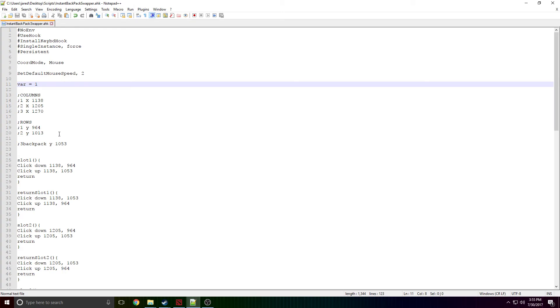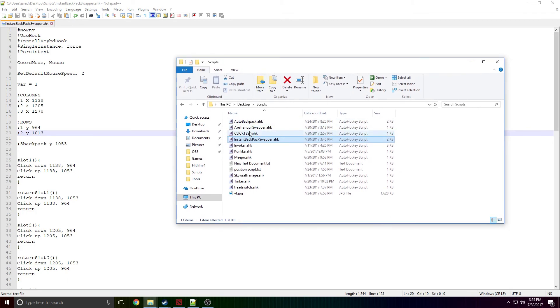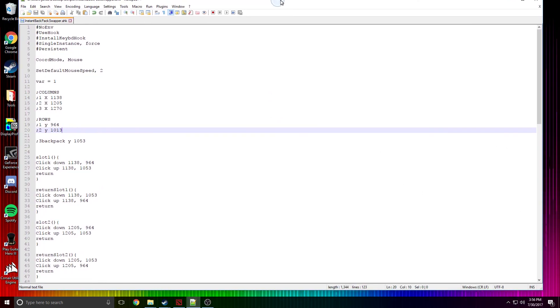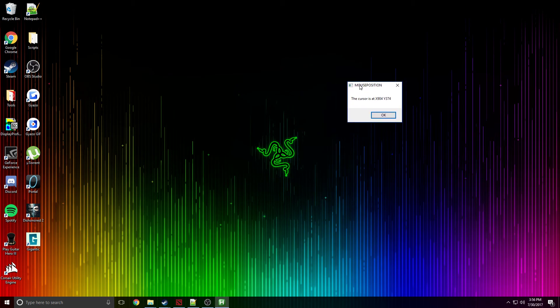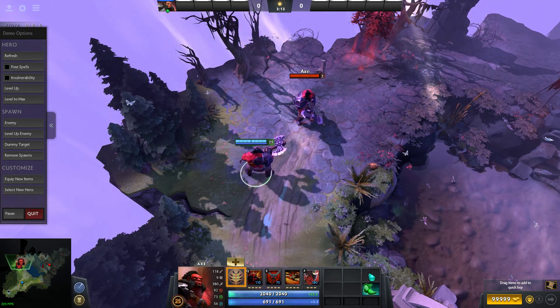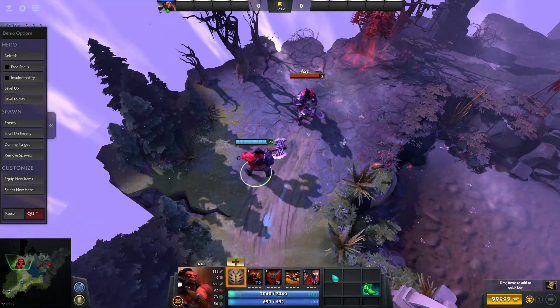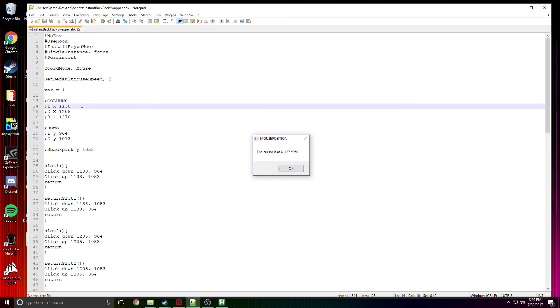This is stuff I mapped out using my click test script, which will also be on my MediaFire — download and run that. If you press the X key on your keyboard, it's gonna show you where your mouse is located on your screen. Close out everything, press X — the cursor is at, for example, X 904, Y 374. That's your coordinate — write it down. Go into the game into your inventory, press X at each location: slots one through nine. Write them down on a piece of paper or in a notepad. It disappears in 10 seconds so you can do it again.